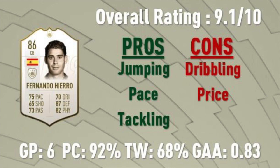You can see his stats below — six games played, 92% pass completion, so good passing. A 68% tackle percentage, which isn't terrible. He allowed only 0.83 goals against per game. The games I played with this team were low-scoring, which is also why there weren't many highlights for Shevchenko either. I've given him a 9.1 out of 10. This card was nice, but it's hard to spend that kind of coin on a defender unless you have an absolute ton of coins.